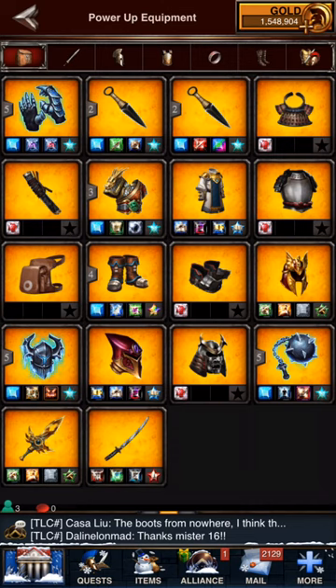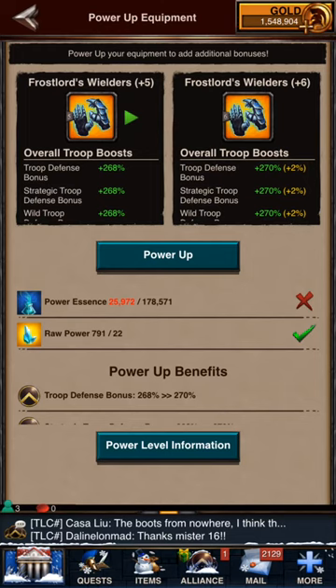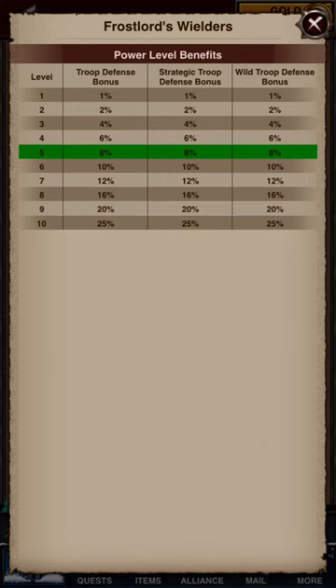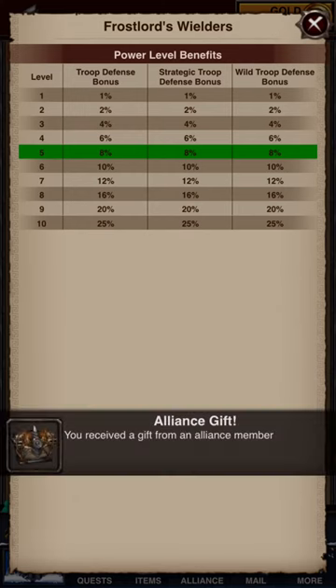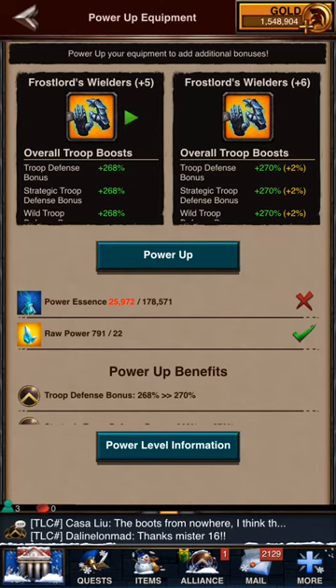What I'm currently trying to do is power up my defense equipment, specifically targeting some of the Frost Lords items. One of them is the Frost Lords Wielder — I currently have it at level five, which gave me a plus eight so far. The next boost would be to a plus ten overall, and at level ten it would be 25%. The first step cost about 17,000 power essence, but going from level five to six requires 778,501 power essence — that's quite a bit.